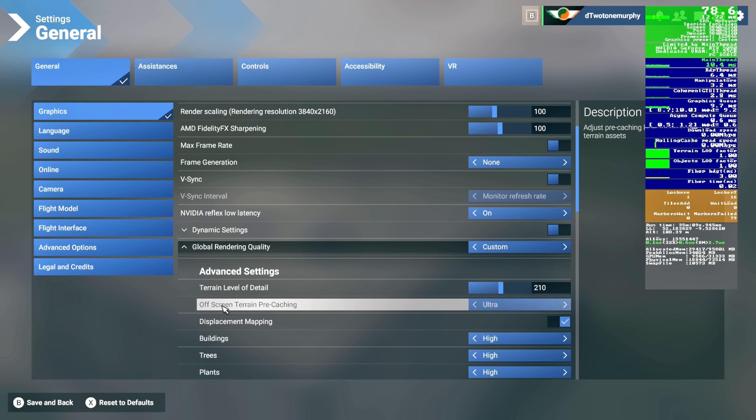We can also look at off-screen terrain pre-caching. Effectively, this is loading in the areas around you — the scenery, objects, trees, basically everything you see — and pre-caching it using your system RAM. Depending on the size and speed of your RAM, this can help with stutters, but it could also create stutters if you're maxing out your RAM. I'd recommend anywhere from medium to high as a safe bet. If you have a lot of fast RAM, ultra seems to work just fine.